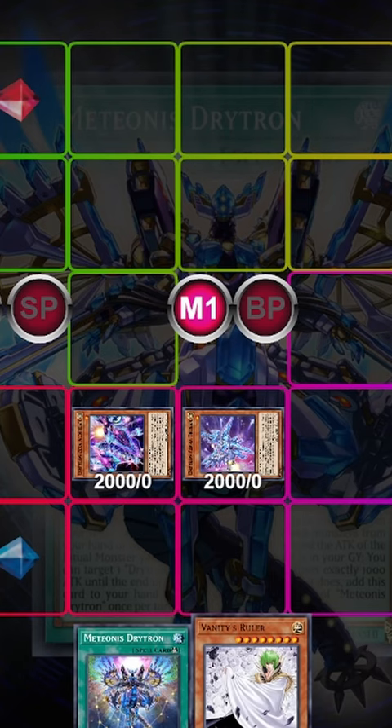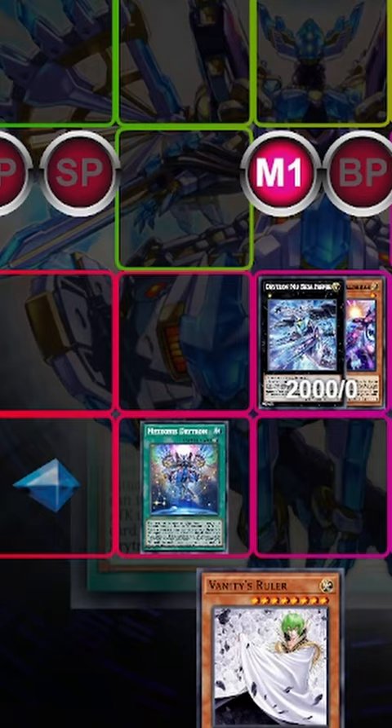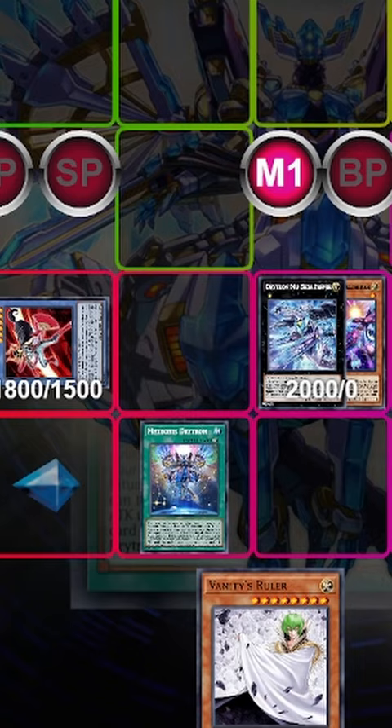Ben 10's going to search you Vanity's Ruler, and then Moy Beta's going to send Gamma. Medionis summons back Ben 10, immediately tributes someone for that Vanity's Ruler.